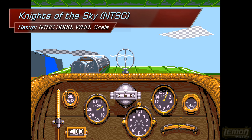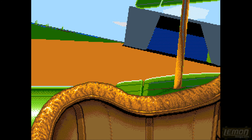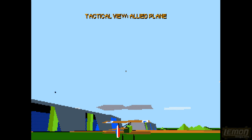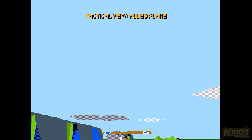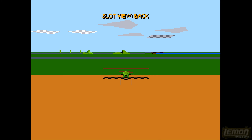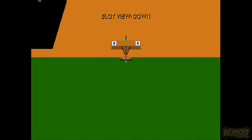At the start of the game you find yourself in the cockpit. You can press the F keys to look around left and right, up and down. More F keys show a tactical view, which is very handy for seeing enemies and following them around. There's also a bombing view, a chase view, front, back and side slots, a top-down view, and you can even look up at the clouds.